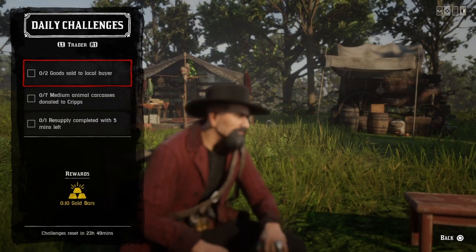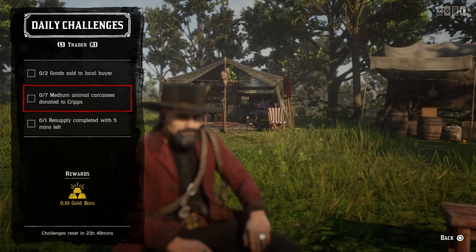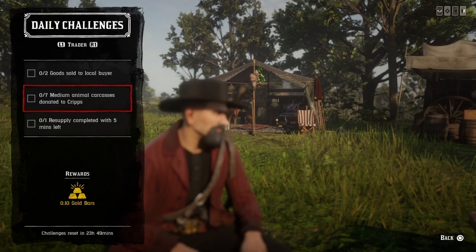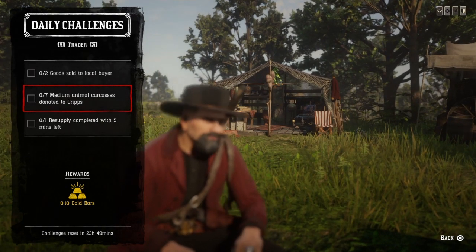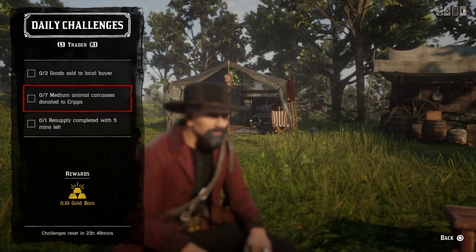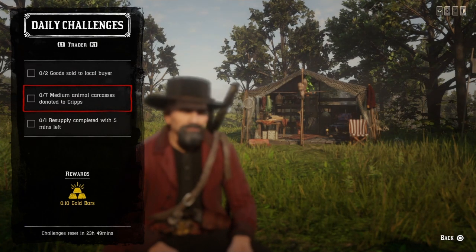Two goods sold to a local buyer: go up to the Cripps butcher table and select local delivery - once you do two, that challenge will be completed. Seven medium animal carcasses donated to Cripps: that's anything that fits on the side of your horse, such as possums and muskrat. Chickens and ravens count if they're out of the hunting wagon. Foxes and coyotes also count as medium even going in the back of the horse. Donate seven to Cripps and you'll be done.